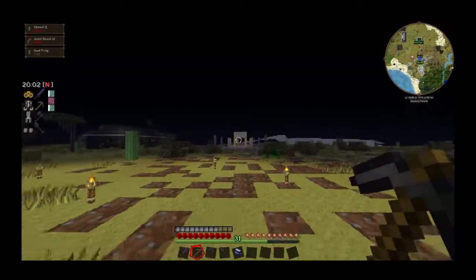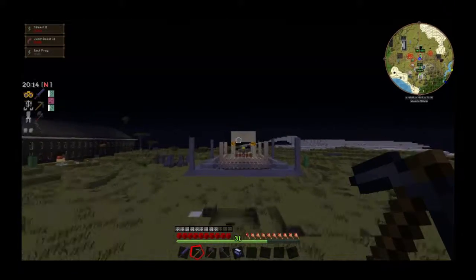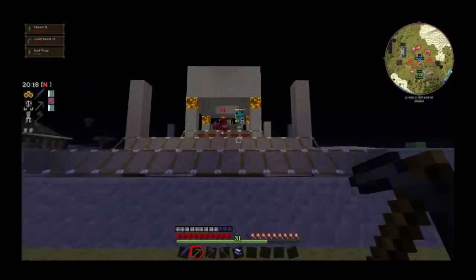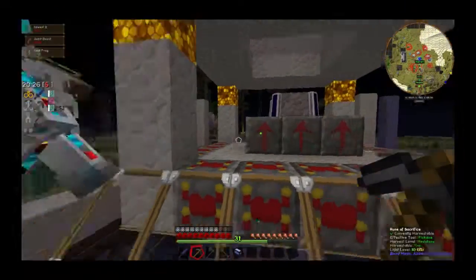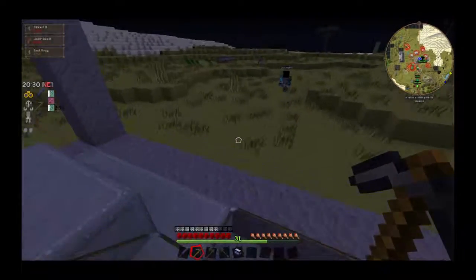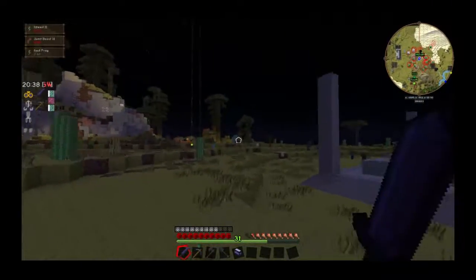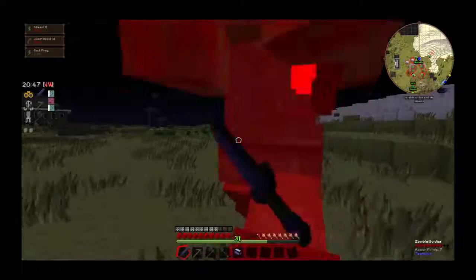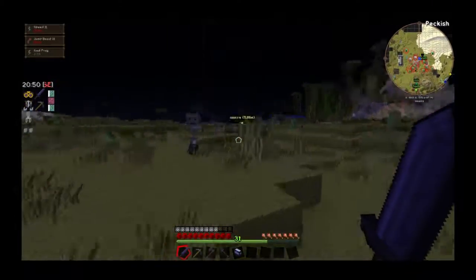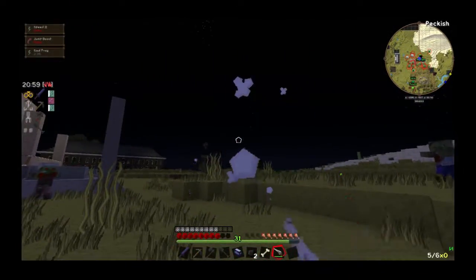I'm going to the Nether if you want to come join me. I need some help getting Cobalt and Ardite. I'm worried about getting Blood Shards. You can get Blood Shards in the Nether, can't you? Yeah, but you don't have to kill on the altar. I like killing on the altar — it gives me blood. Just come to the Nether with me. Come on, I need help in the Nether. No, you don't. I really do. Okay, well then I guess I'm going to the Nether alone. Yep.